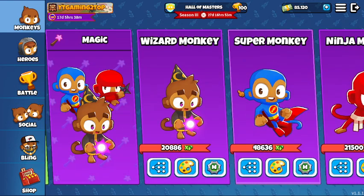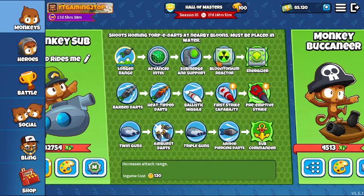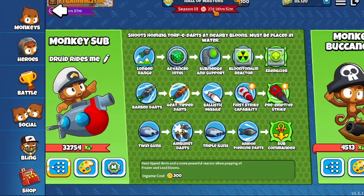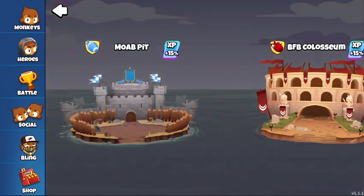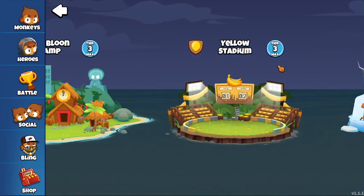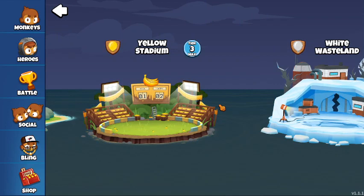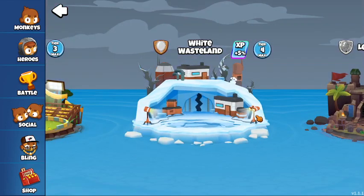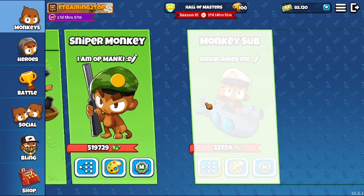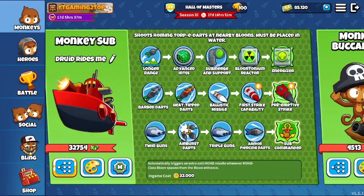Obviously you will not have the tier 5s. But even without tier 5s, submarine can still be good. Unlocking submarine as your first tower and getting it to the Plutonium Reactor with Heat-Tipped Darts is really good. In lower arenas — Red Balloon Camp and Yellow Stadium are only tier 3, and White Wasteland is tier 4 — so by the time you reach White Wasteland you really want to have some tier 4s unlocked, because it will start getting harder and harder.